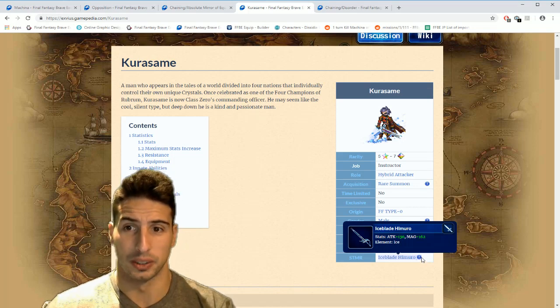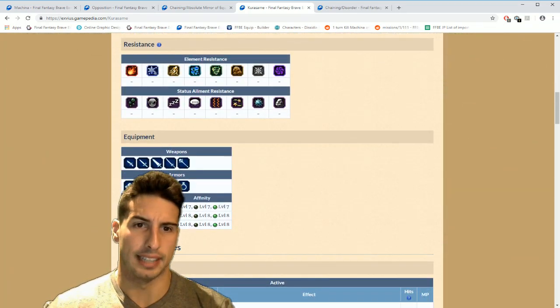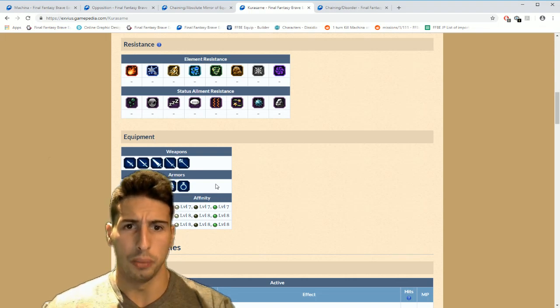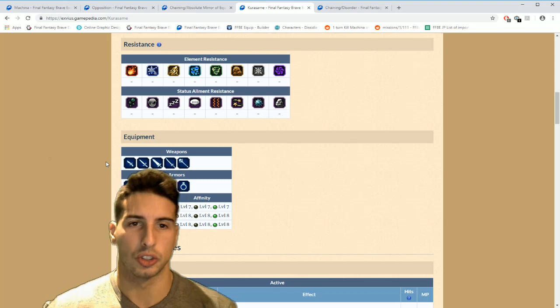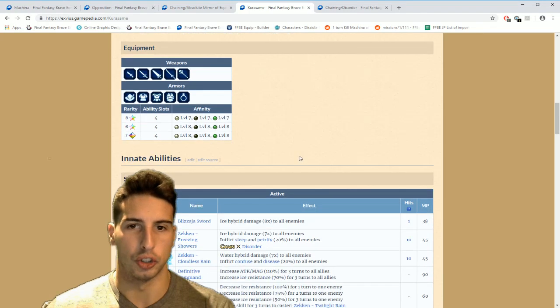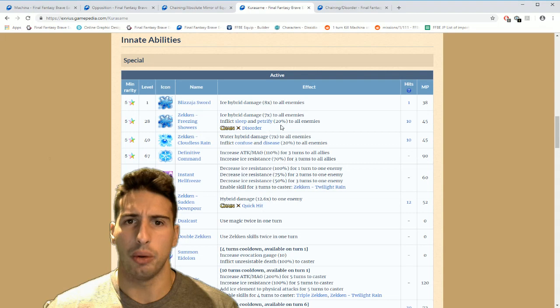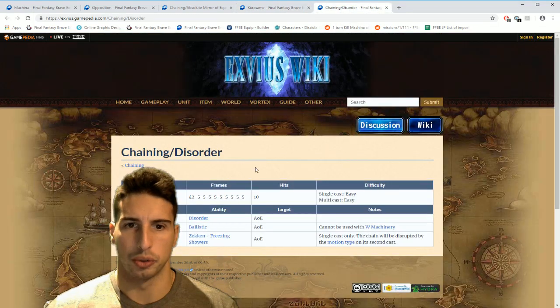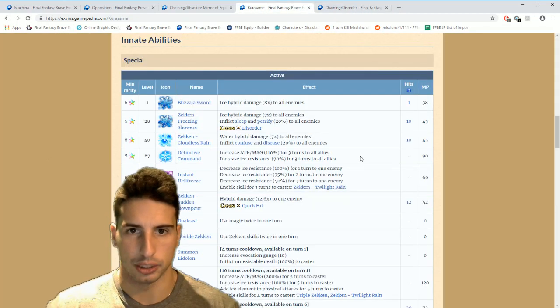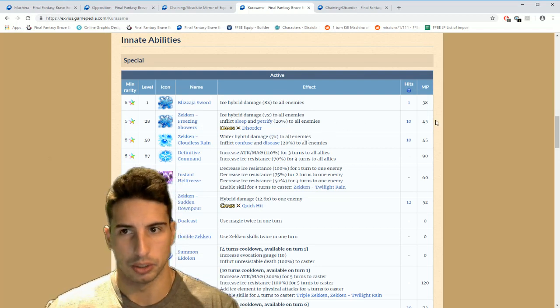Kurosame can equip hats, clothes, light armor, robes, and accessories. He can wield daggers, swords, great swords, katana, and rods — really nice. He has Blizzard Sword — ice hybrid damage eight times to all enemies. Zicken Freezing Shower chains with Disorder, and you can chain with Amelia, Prompto, and another Kurosame. It's 45 MP, ice hybrid to all enemies, which is sick, and has a 20 percent chance to inflict sleep and petrify to all enemies.